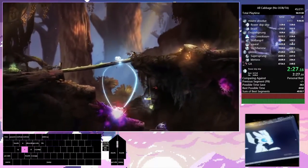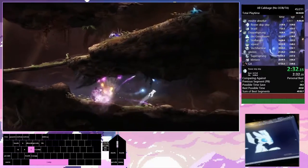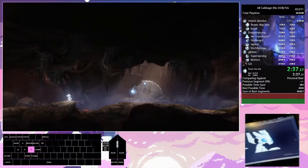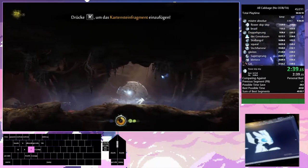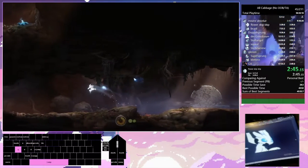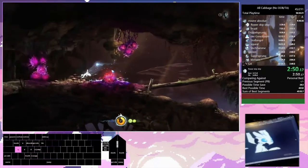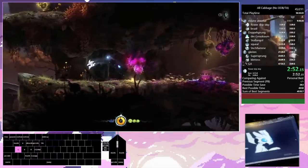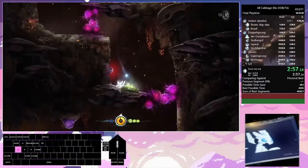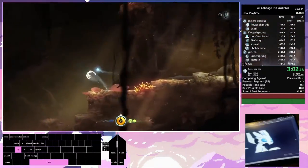We have 3 main resources that we need to manage very carefully. The first one being health — zero health means we die. Energy, because energy allows us to use some movement abilities and save the game. And the third one, probably the least obvious, is experience, because leveling up in this game is really powerful. We will be using it for several skips inside the game, one of which is pretty much necessary to finish the run.